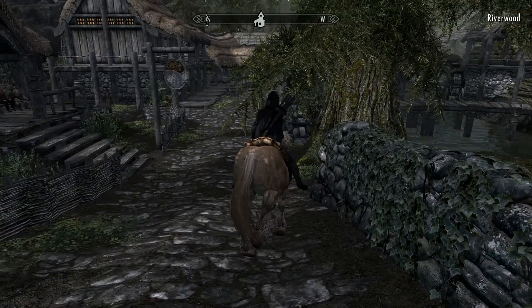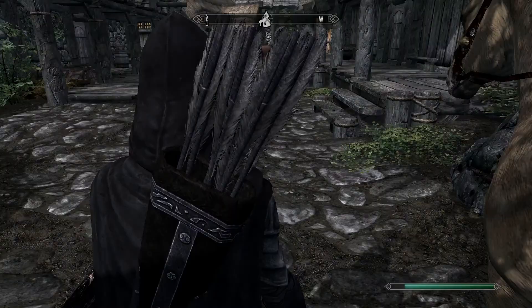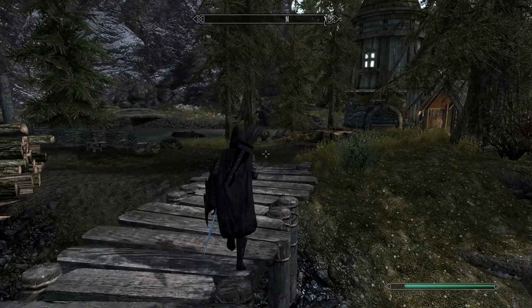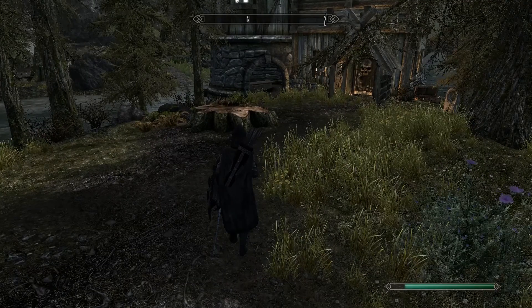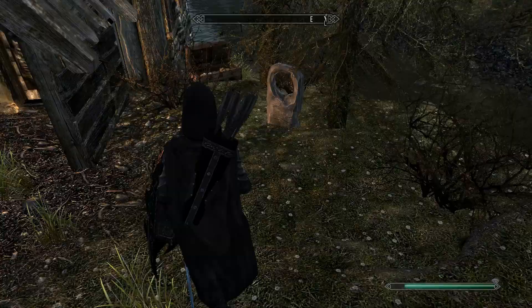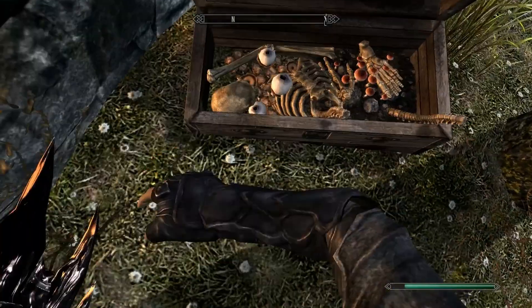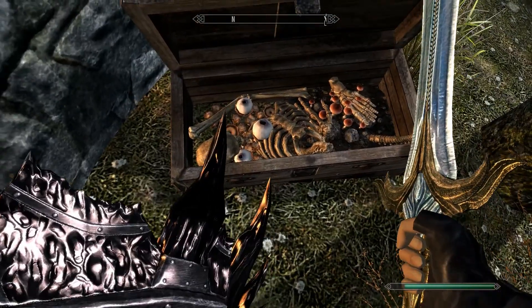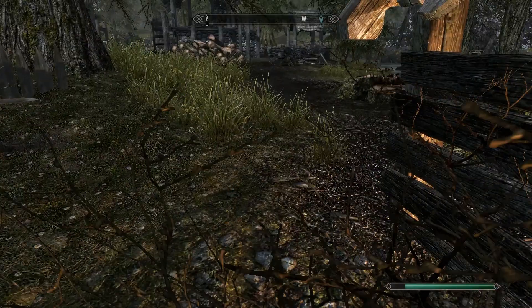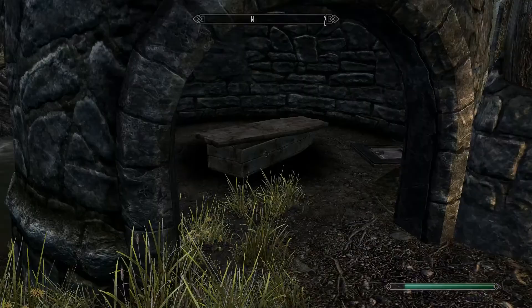Yeah, that should be it. I'm going to plop my horse over here. Let's see — yeah, this is supposed to be the house I guess. Spikes — what is that? Oh — mushy skeleton stuff. Anything more? A coffin.